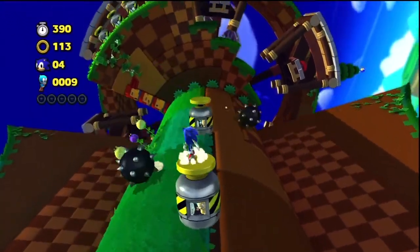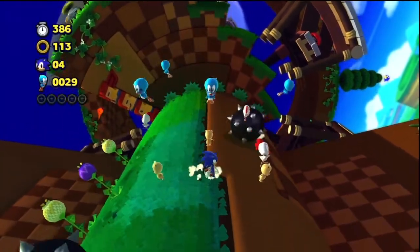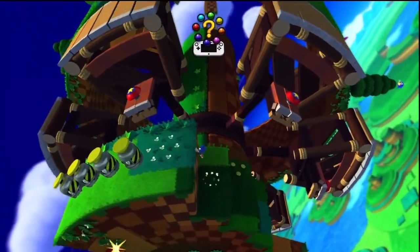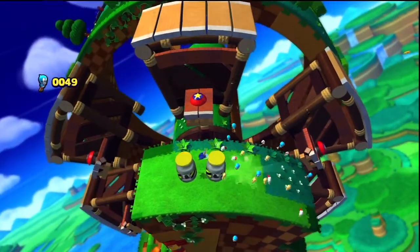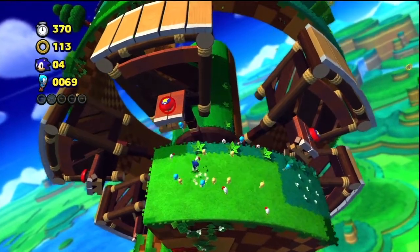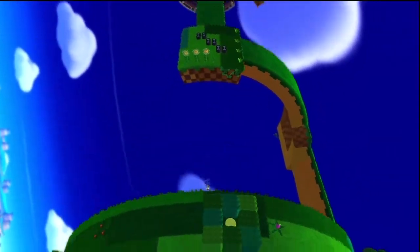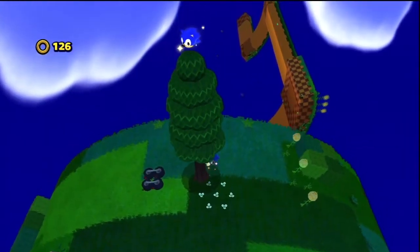These capsules contain critters just like in the classic games. You're going to want to break these whenever you find them, because the critters are actually what unlock levels in this game. Every fourth act in each zone will require a certain number of critters to unlock. It's a really low number, and to unlock every zone in the game you're going to need 7,000 critters in total — really not much. It sounds like a lot, but trust me, it's not.